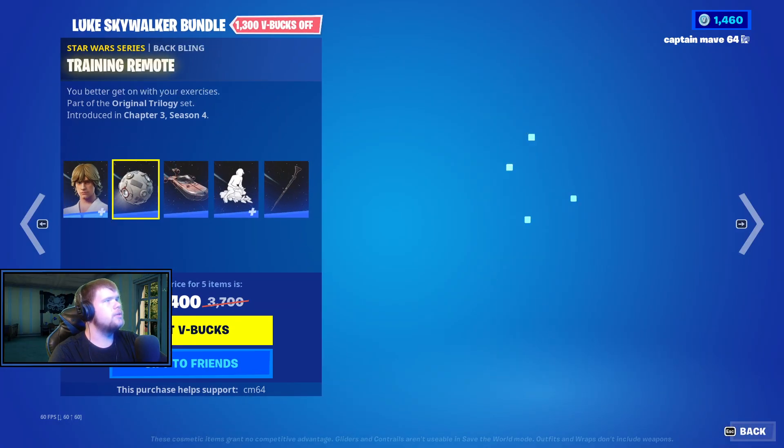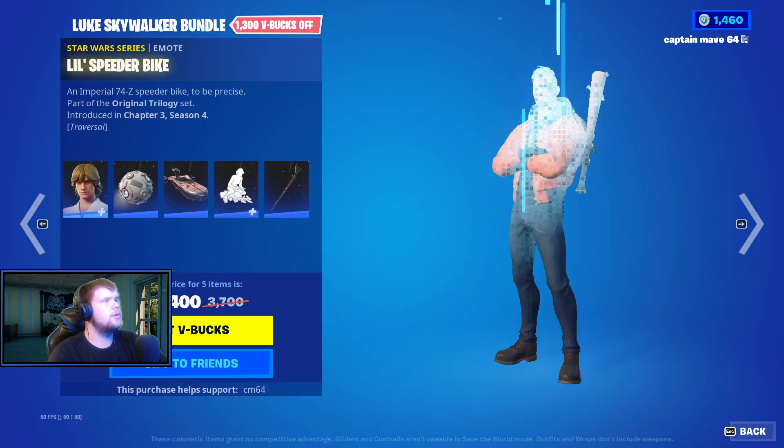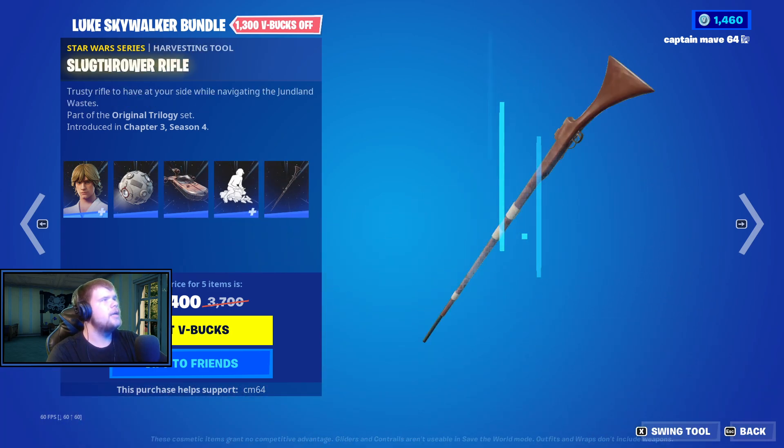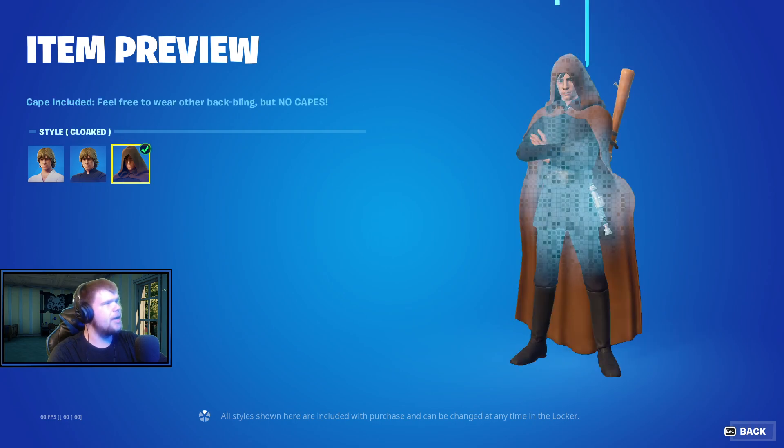Luke Skywalker — we have the Luke Skywalker skin, the Training Remote Battling, we have the X-34 Land Speeder Glider, the Little Speeder Bike, and then we have the Slugthrower Rifle. Essel's Default, Jedi Knight, and then Cloak.